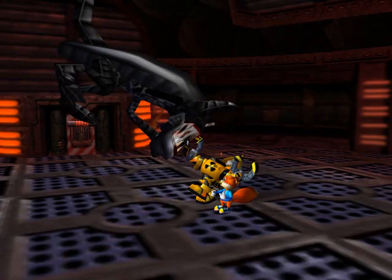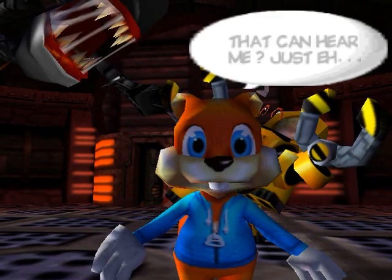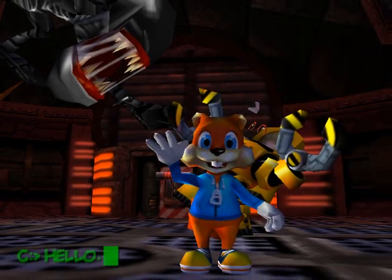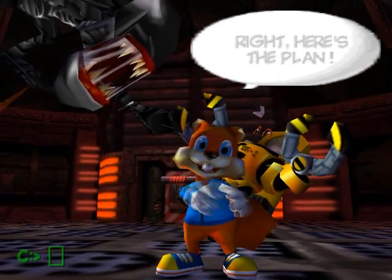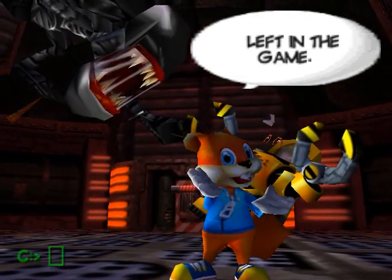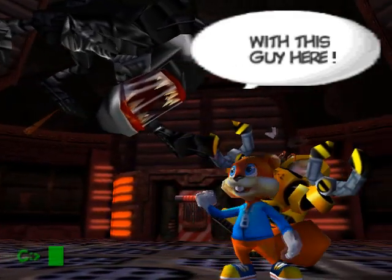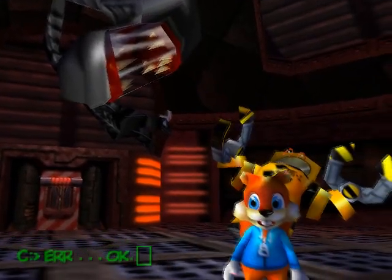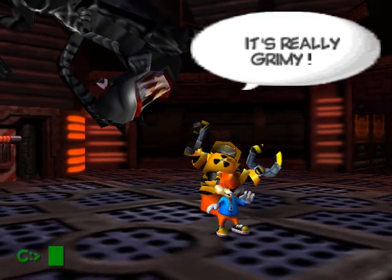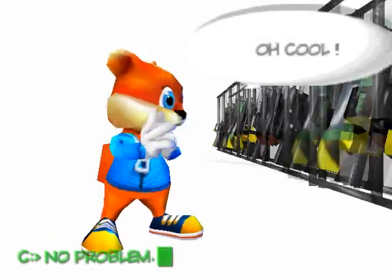This gives me an idea. Hello? If there are any software engineers that can hear me, just type something in. Alright. Hello. Here's the plan - I won't tell anyone that there's been a lockup, quite a bad one at that, left in the game. If you will help me out with this guy here. What do you think? Get rid of this background - it's really grimy. Ah, that's better. Weapons maybe? Oh good. Guns. Lots of guns.